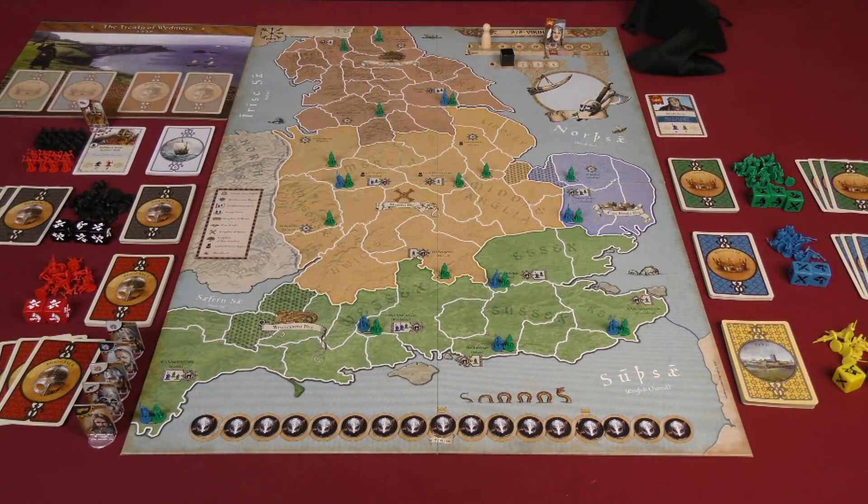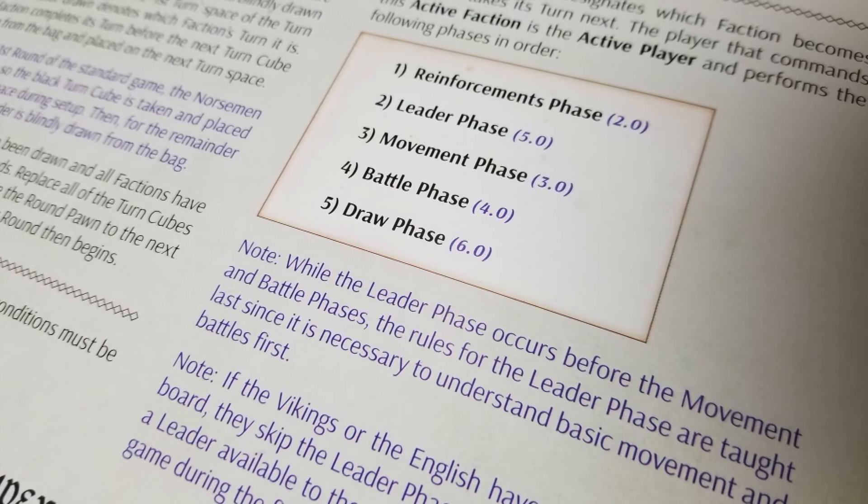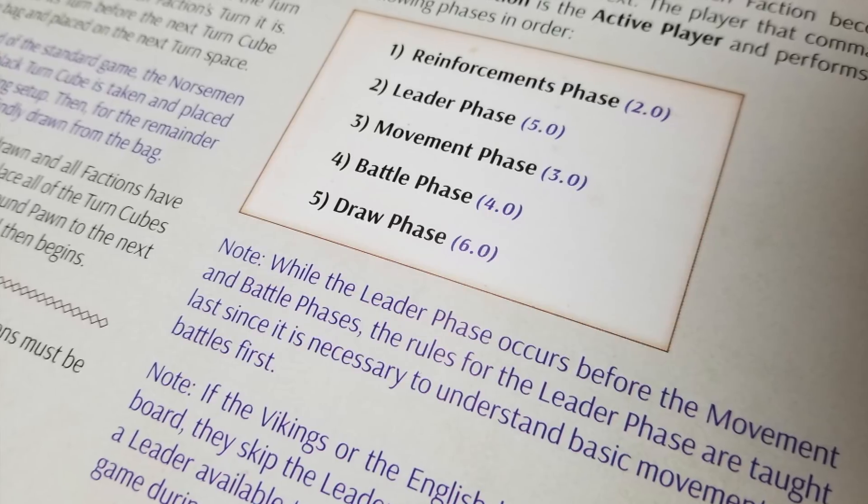With those victory conditions out of the way, let's look at what each round looks like. Each turn consists of five different phases: the reinforcements phase, the leader phase, the movement phase, the battle phase, and the draw phase.